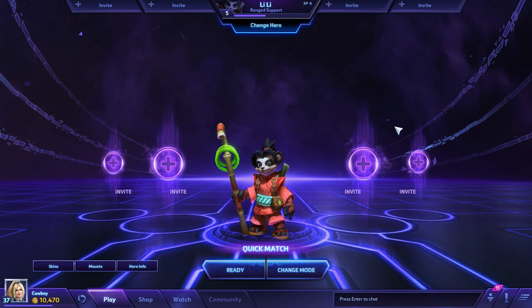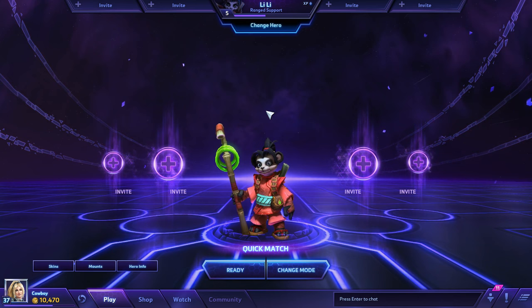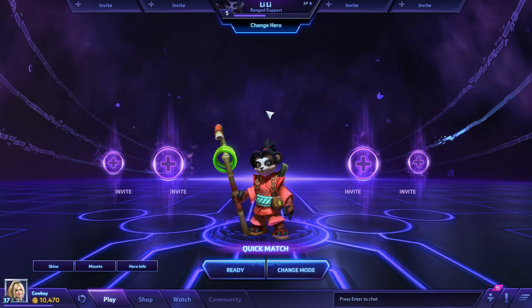Lili is probably one of the easiest characters in Heroes of the Storm to play — she's probably the easiest, just because her abilities are so simple. Some of them you basically just have to press the button and they go to their targets. There are no skill shots. You basically just run around mashing buttons, and she's really powerful still.